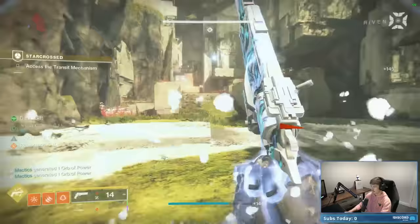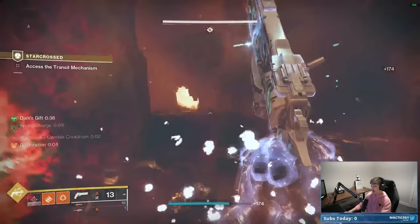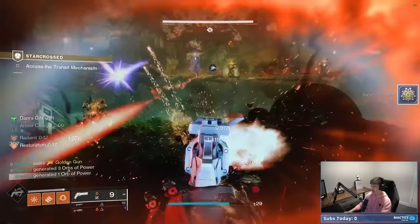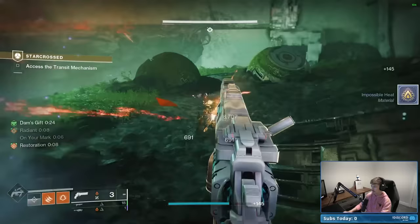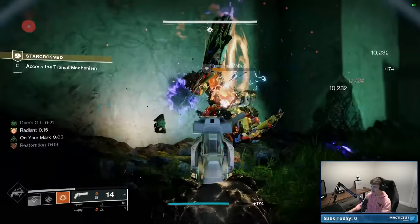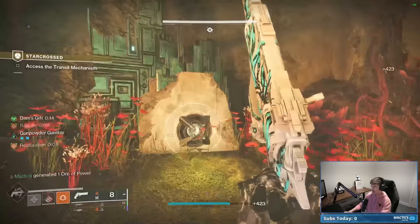Here is the first room. You can body-shot the wyverns with Celestial Nighthawk and they'll die, and you get 33% of your super back — so Nighthawking them makes things really easy. After taking care of the wyvern, here's the diamond console I was talking about. They have shields over them, but when you kill the wyverns the shields drop. Go ahead and activate that first one.